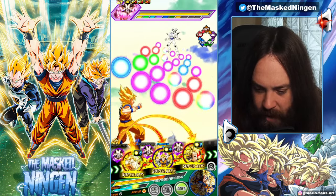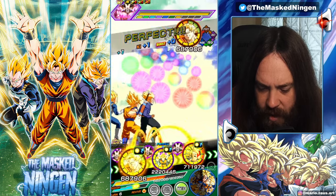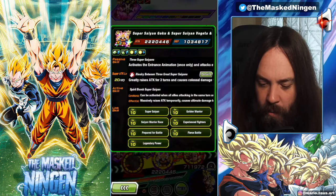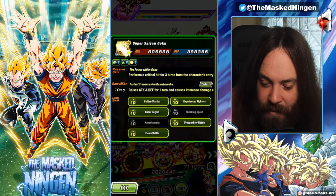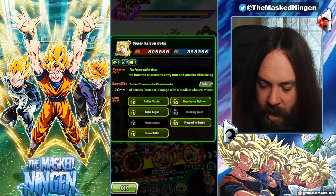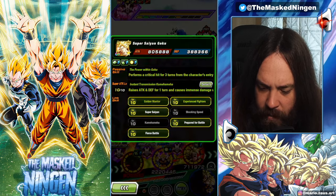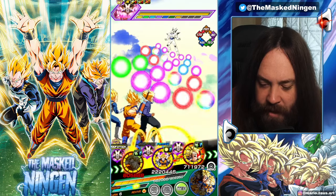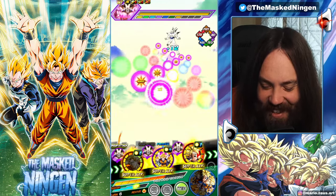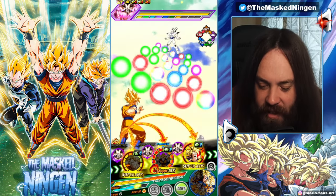Now that he's Super Saiyan Goku, we've got a lot more orbs and these guys all have their links active because they share five, and then these guys are going to share Super Saiyan, Legendary Power, and Saiyan Warrior Race. So they have every link active here. 12 ki. What is their defense after doing the active skill? A million — okay so that's good.